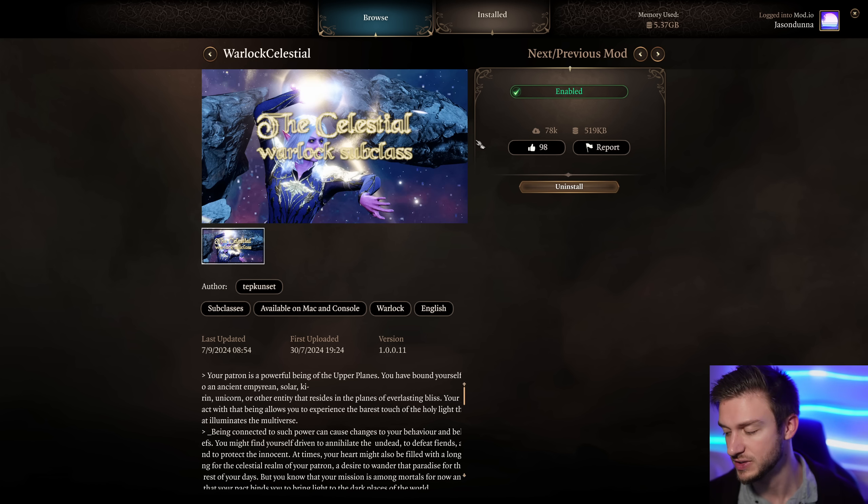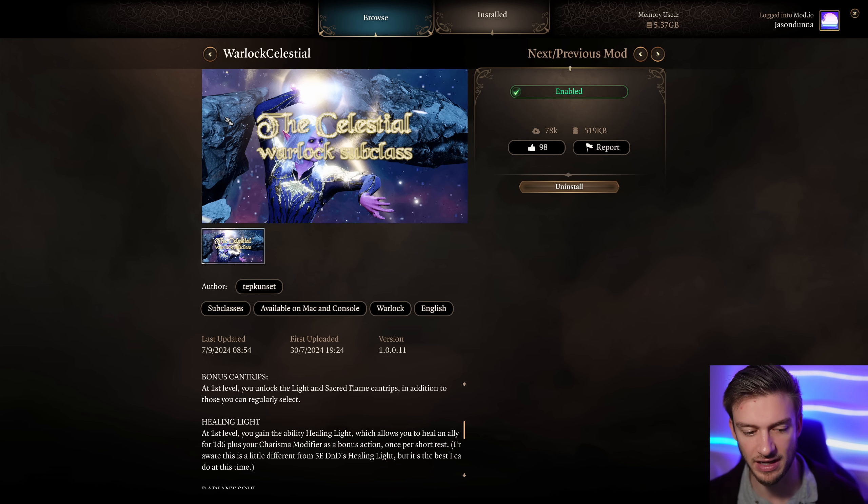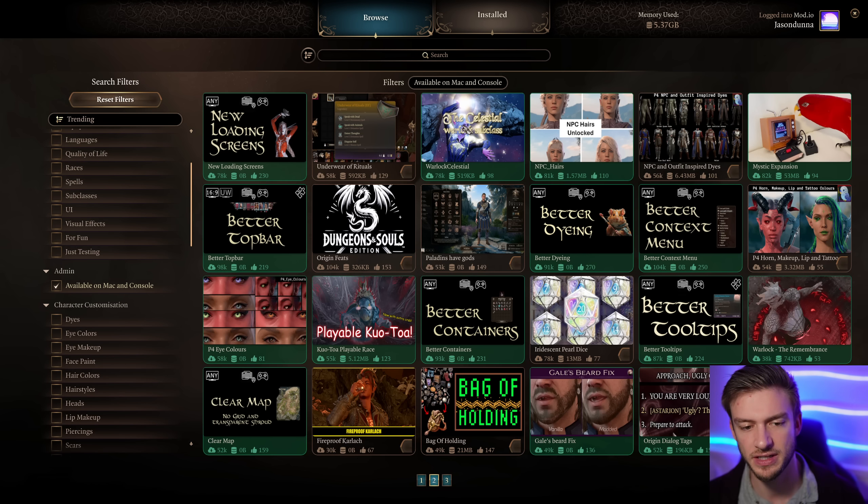The Celestial Warlock is a really fun class that focuses on Radiant Damage and Healing. I highly recommend this one because you get things like Sacred Light and Light as cantrips - it's just a fun one.